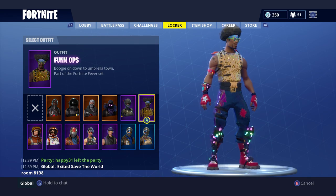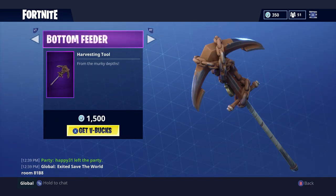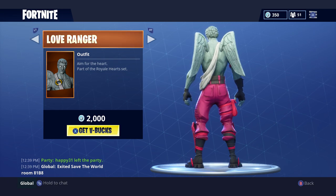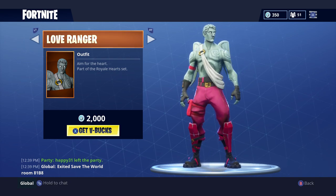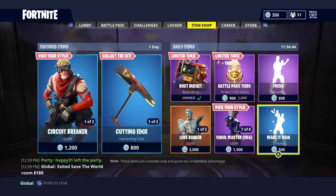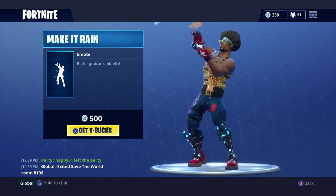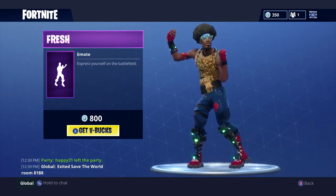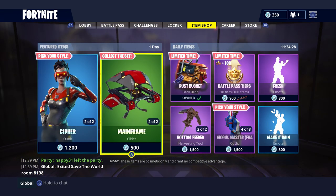I personally prefer Funk Ops the best so I always use that one. We've also got the Love Ranger in the shop — I won't be picking that up this week. It is one of my favorite skins but it's 2,000 V-Bucks and I don't really have that to spend right now. I would definitely recommend it if you can afford the 2,000 V-Bucks though. As for the pickaxe, emotes — I'm not really a fan of any of them. Fresh is quite an old emote so I won't be picking that up either. The tier pass won't be needed for me.